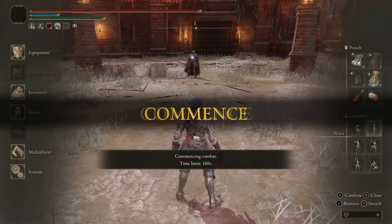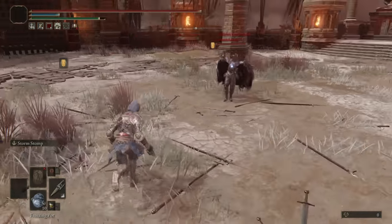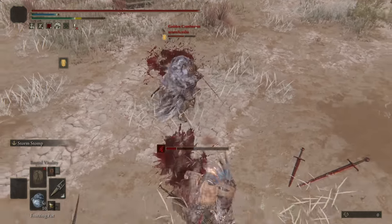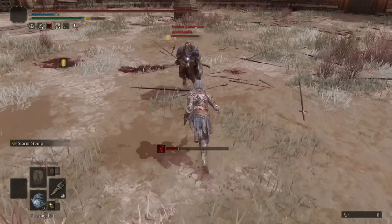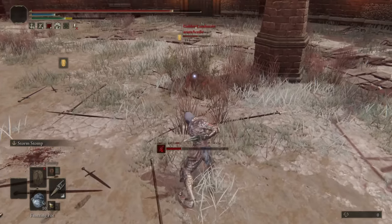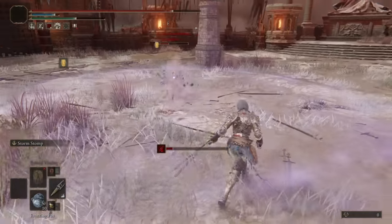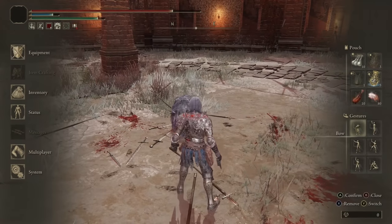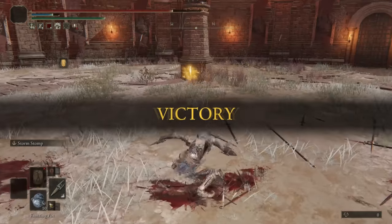Moving on to the next opponent, we have Azure Acadia. I was going to say, what can I get off that? Maybe a standing R2? R2 is probably the best thing to use off of Storm Stomp. I was thinking it worked pretty well with the other fist weapons, so why not this one? Had the poise needed. Yeah, we can get an R2 off that. Very fun fight. Storm Stomp can be pretty good for R2s.